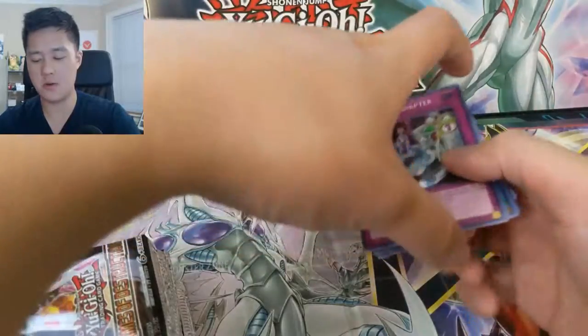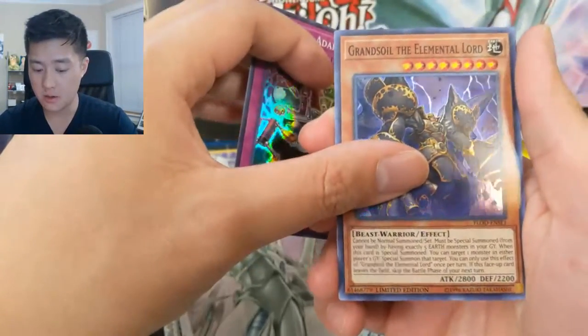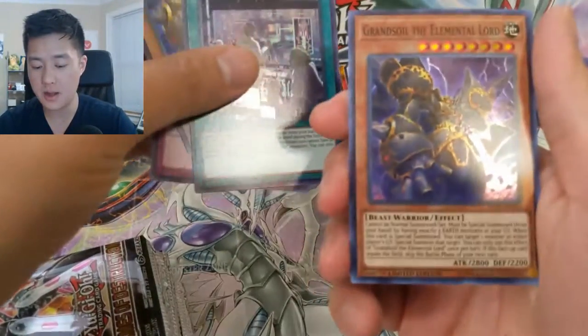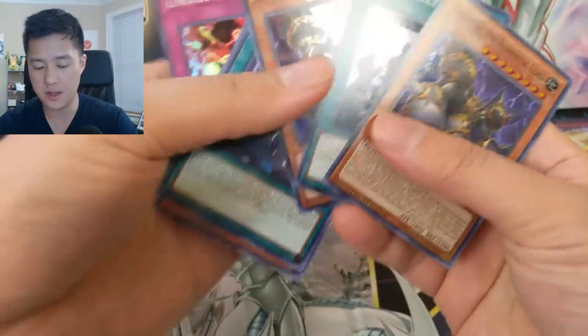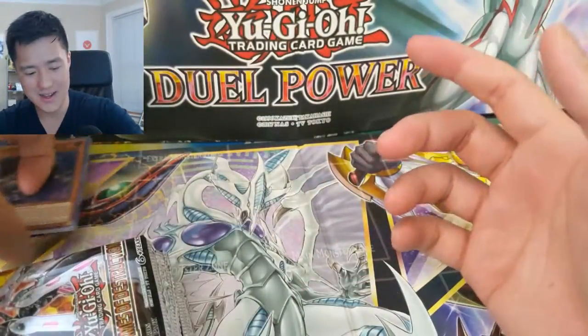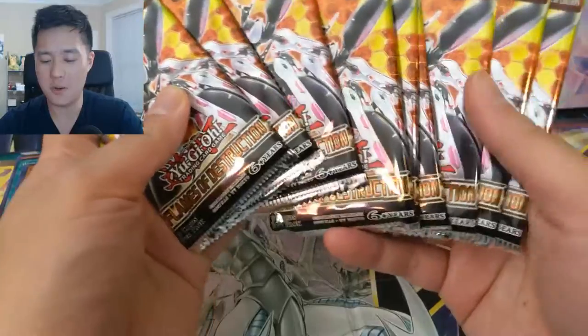Let's go through our promos first — we've seen all these already. We got Universal Adapter, Grand Soil the Elemental Lord, World Legacy Memory, another Grand Soil the Elemental Lord. We got a lot of Grand Soils the Elemental Lord. But that's not what we're here to do — we're here to open up all these packs.